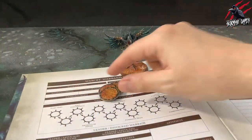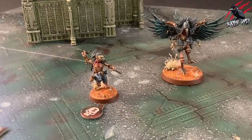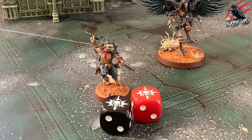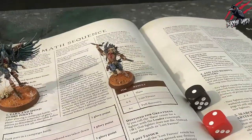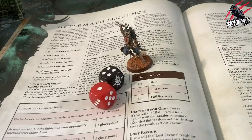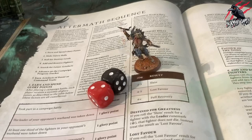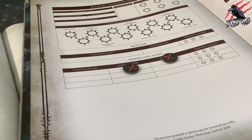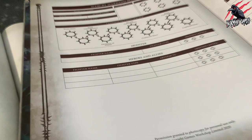Now we've covered how to earn and spend glory points. Let's look at step 2 where we make injury rolls. If a fighter from your warband was taken down in the battle, there is a chance the wounds received will be fatal and the fighter will die. You must make an injury roll for each fighter that was taken out in the battle — roll 2d6 and consult the table. On a 2 to 3 that fighter is slain. On a 4 to 5 they have lost favour. On a 6 plus they make a full recovery. If you roll the slain result, you must remove that fighter from your warband roster, and any lesser artefacts or artefacts of power are also lost.